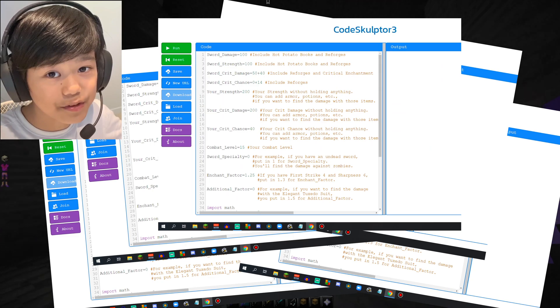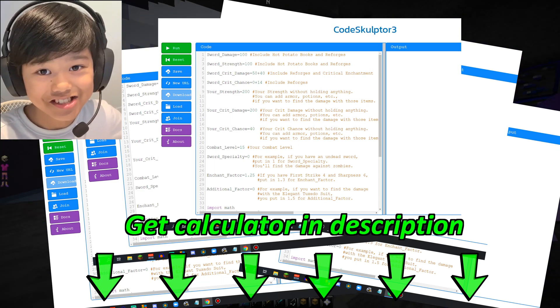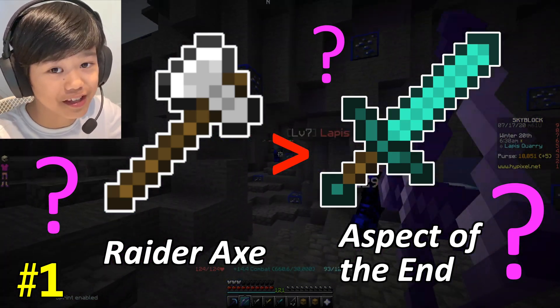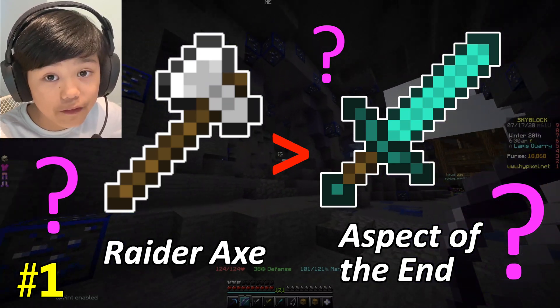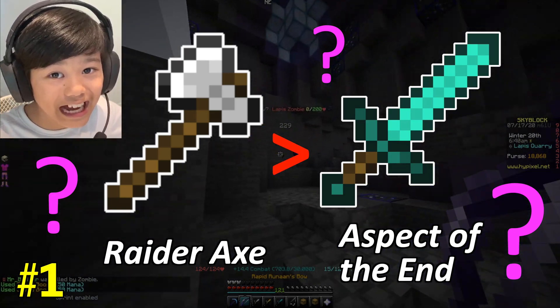If you want to calculate the damage yourself and get the calculator, go into the description. Okay, so let's get straight into it. Number one: Raider's Axe is better than the Aspects of the End. Many people say that the Raider's Axe is the go-to weapon for early game players because it does a lot of damage for the price. But is that really true? Let's find out.